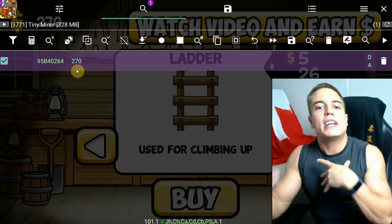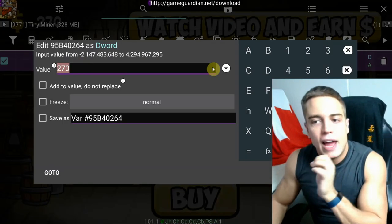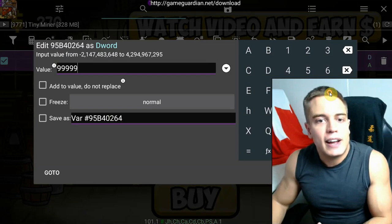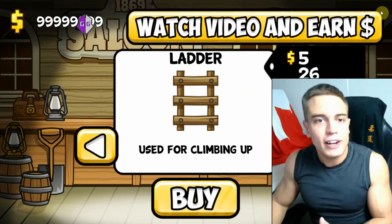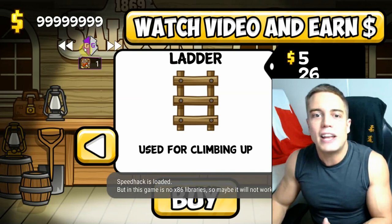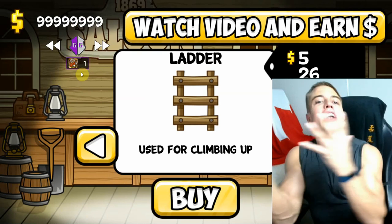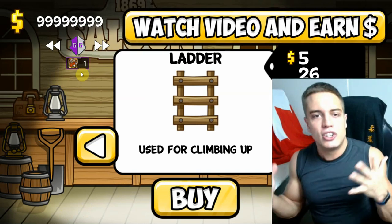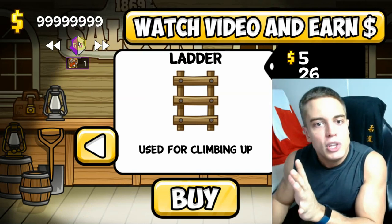At that point we can start to change the value. To change the value, you simply tap it and change it to whatever you want — I'm going for 999,999,999. And let's see if it worked. Of course it worked, because I knew it would work. As you can see, we now have near unlimited money in this game with such an easy technique.